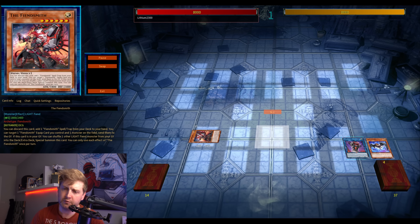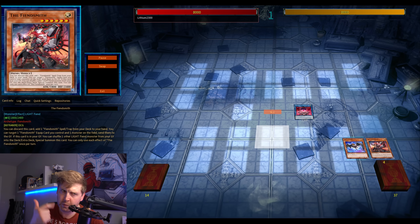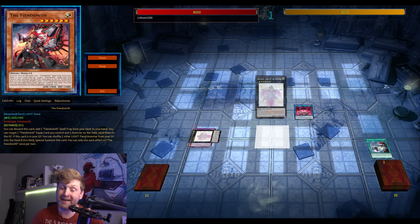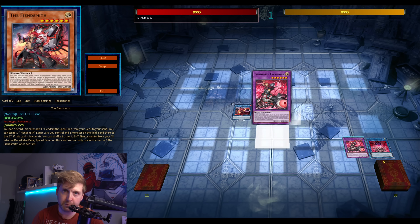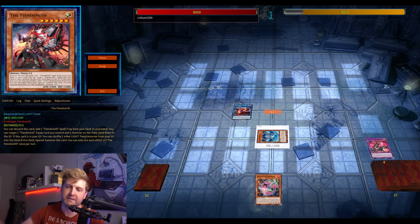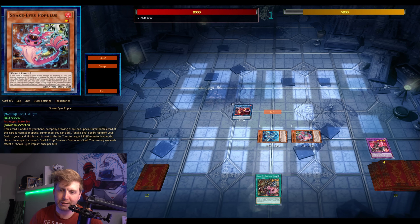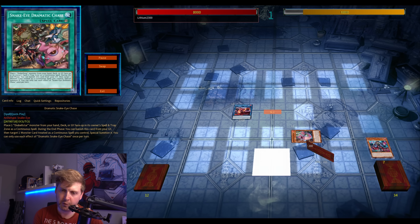The last combo is opening the Fiendsmith standard engine. The OCG has been doing this for the past couple of months since Ash is at one and Wanted is at one. Imagine opening with Fiendsmith — thanks to Beatrice, who should be banned, it turns on your entire Snake Eyes engine because Promethean Princess and Beatrice sent your Ash to the graveyard.